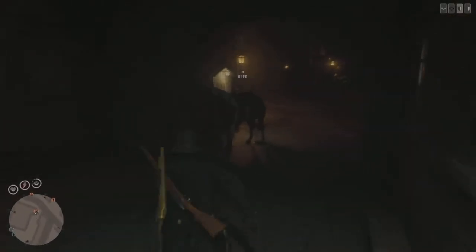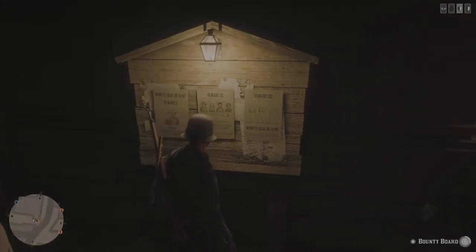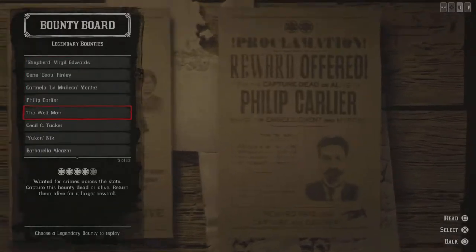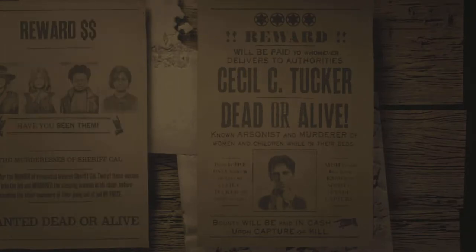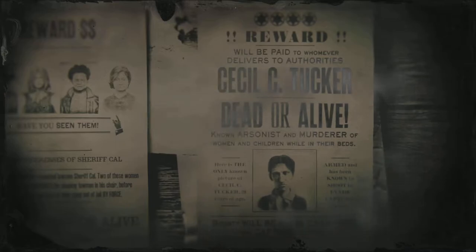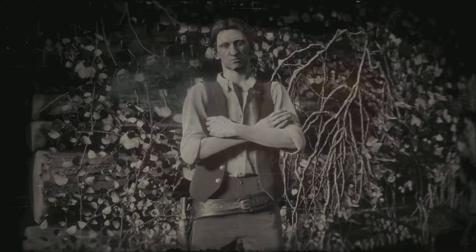So what you want to do first of all is go to the nearest bounty board — and yes I am dressed up as a lawman, because why not. You want to click on Cecil C. Tucker, because he's close to Saint Denis, which is right next to Sisika, and for some reason during his mission, the kill box that surrounds Sisika Penitentiary deloads.